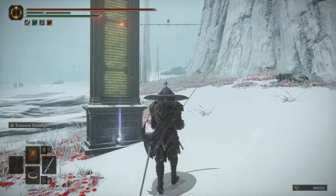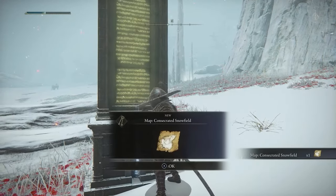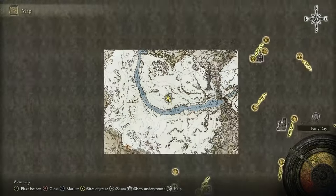You just need to follow the lights and keep going along the path until you can unlock the map at this little icon over here. When you get there, you'll find one of these pillars and you can pick up the map, revealing the entire area so you can see everything quite easily — it just makes exploration a lot nicer.